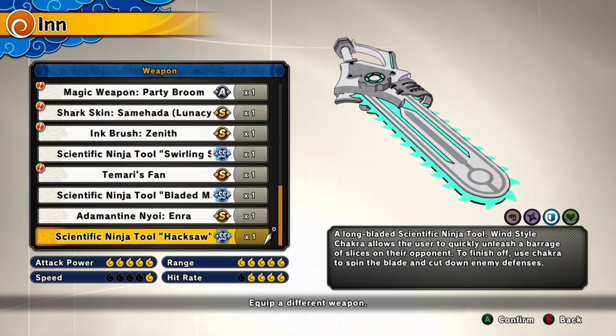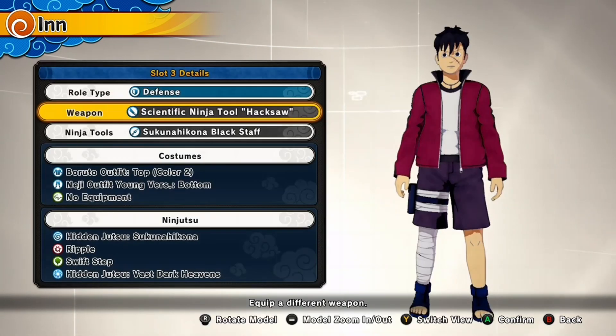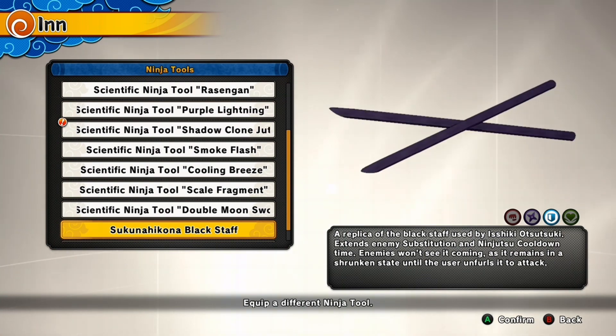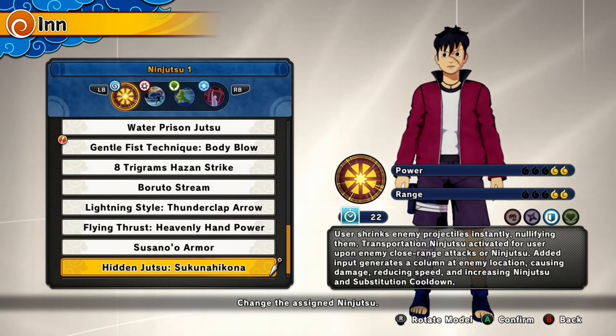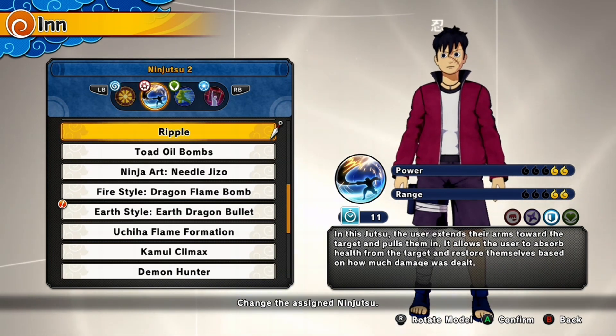This Luffy build is a defense build. For my weapon I'm using the hacksaw because I've been loving it lately. Then we have the Tsukuna Hekona Black Staff — that's gonna be the first part of his Otsutsuki power. Then we have Hidden Jutsu Tsukuna Hekona — that's where most of his power is gonna be from, and you know your boy's been running this jutsu a lot. Now we have Ripple.